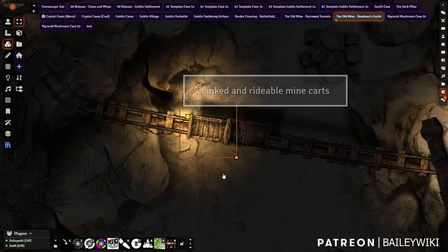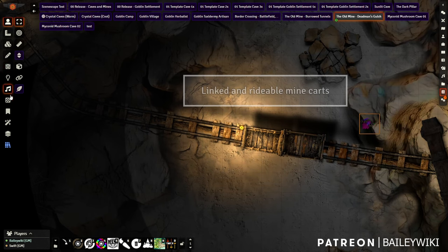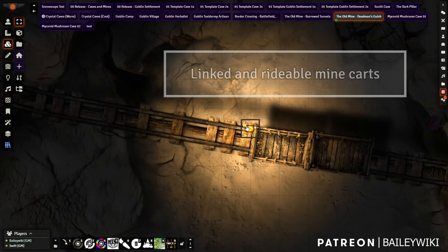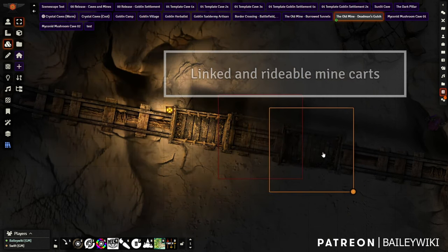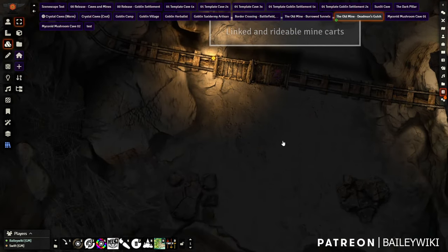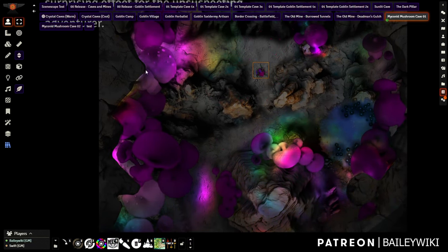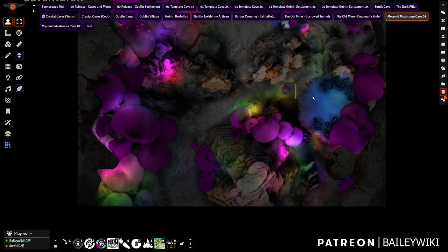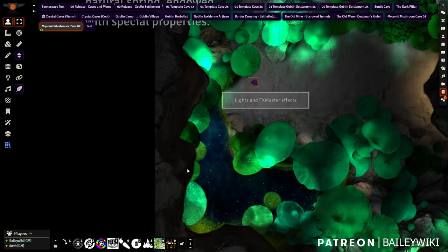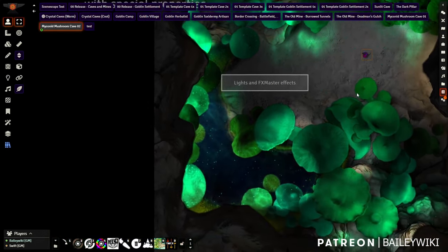The old mine 'Dead Man's Gulch' plays with overhead tiles at different parallax degrees so webs and things in the rafters move around as players walk underneath. There's also a working set of mine cars — actually linked together using Mass Edit's special link-capable regions, so the player, light, and cars are all one unit, cast shadows, and can be moved along the track. The final two maps show a mycanid colony and a mushroom adventure using these assets with good lighting.